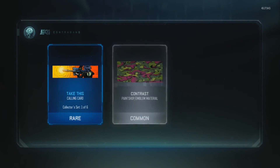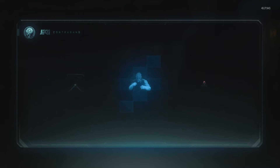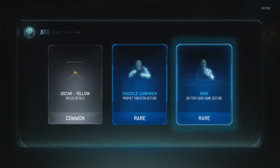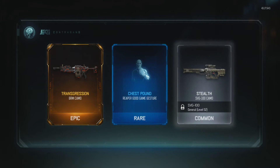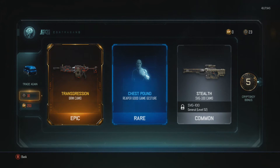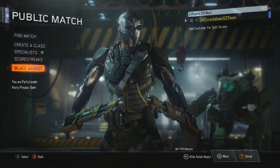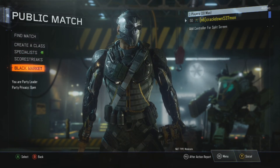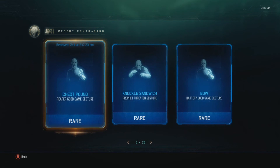Calling card, a common, and now that's pretty good — the Spitfire variant. I do use the HBK-30 a good bit honestly, especially when I'm not feeling like sniping. Two rare gestures — I'll be honest, I don't even throw a gesture on ever. We got an epic Transgression — that is a really really really cool camo. I was hoping to get it on the SVG or the Locust rather than the BRM, but the BRM is okay. I'm not really a light machine gun or shotgun guy unless it's trick shotting, so I'm never really using that, but I would definitely throw that on.